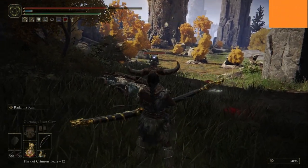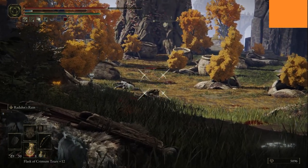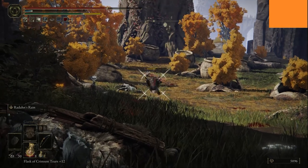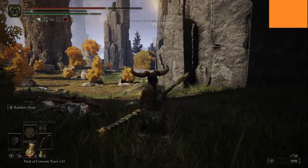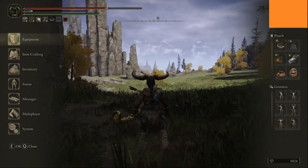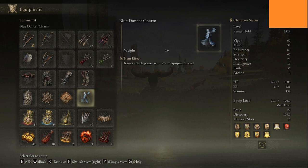I've also given her Radahn's bow, which is pretty good. She's pretty OP and she's fun. For the talismans, I've got one that boosts physical damage negation, one that makes my bows fire further, one that greatly enhances the power of incantations, and one that raises attack power at lower equipment load — though I'm medium load so that last one isn't even working.